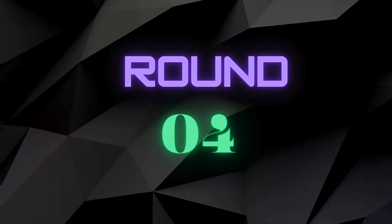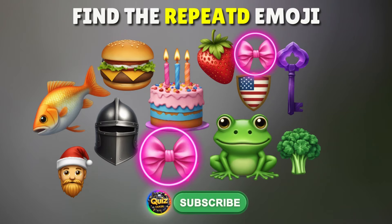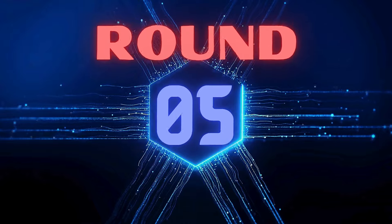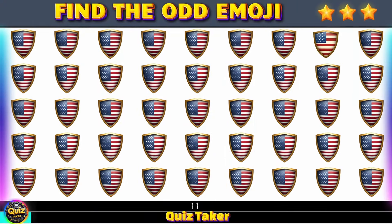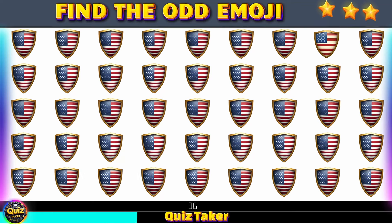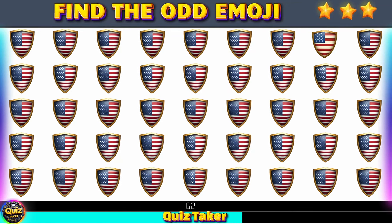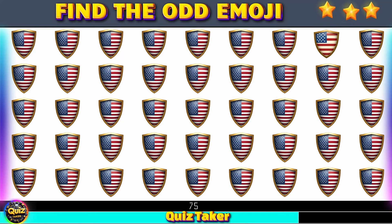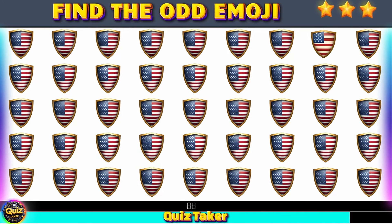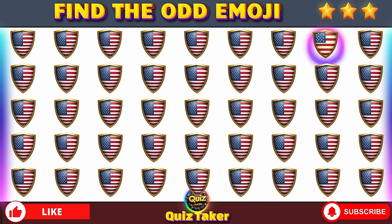Round 4 — find the repeated emoji. Round 5 — find the odd emoji. Wow, there it is right here.